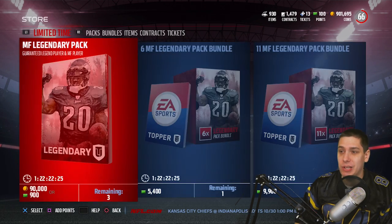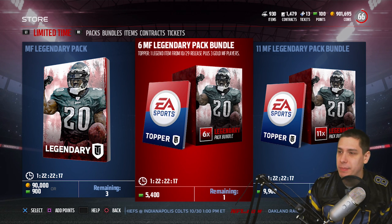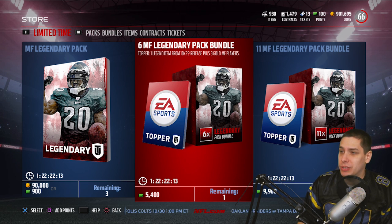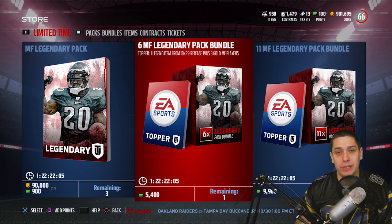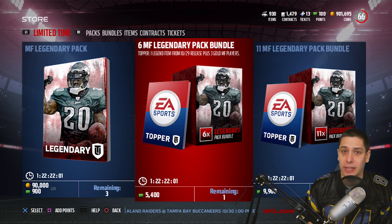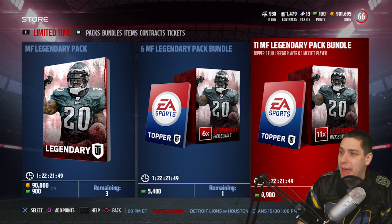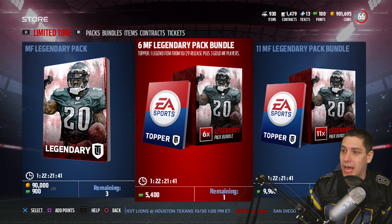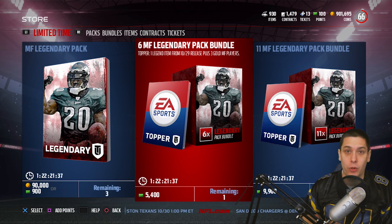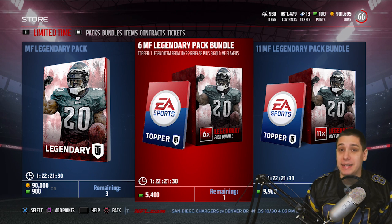So what we're going to do today is we're actually going to rip a bundle — something I haven't done a whole lot of this year on the channel. There are two bundles in the game, and I'm going to do the smaller one because I feel like the value is better on this one. You get six Most Feared Legend Packs, plus a legend item from the 10/29 release — which is today — so it could be Randy Moss or Michael Strahan. You also get three gold most feared players, which are currently enraged or morphed. The 11-pack does guarantee you a full extra legend player and a guaranteed elite most feared player. I think this is probably the better value right now, so let's get right into it.